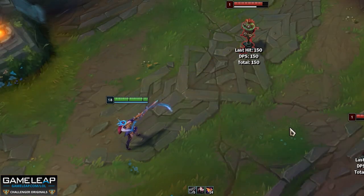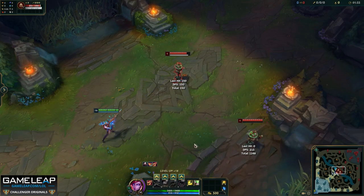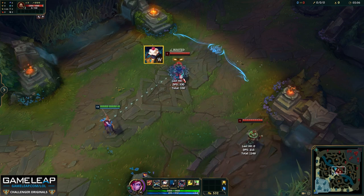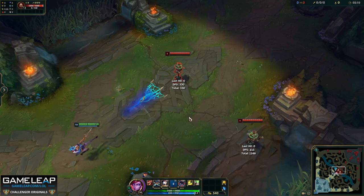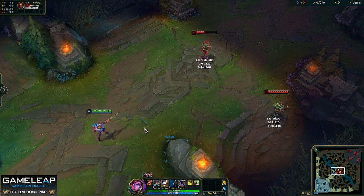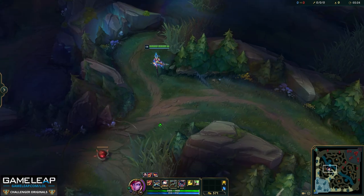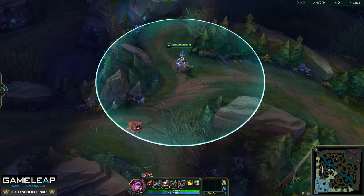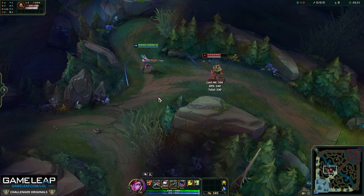There are two ways to know when you have your headshot loaded: Caitlyn's rifle will be sparkling, and you will hear a distinct sound. There are also two ways to instantly trigger your headshot — when an enemy champion steps on your Yordle Snap Trap, or when you hit an enemy with your 90 Caliber Net. In both cases you'll see arrows pointed toward that target and a range indicator, with your attack range doubled. Note that when you auto attack blast cones or scry orbs while your headshot is active, it does not get used.